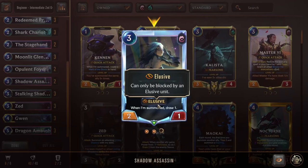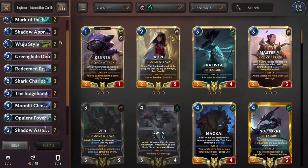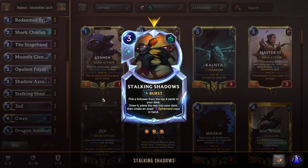The best time to play Opulent Foyer is on defense turn 3 when you're attacking on evens — because you can play the Foyer on defense 3, get the Ghastly Band right away to use it to block and deter the opponent's attacks, and then round start turn 4 you get another Ghastly Band. That's a really good curve — Foyer on 3 into Gwen on 4 — and that feels absolutely insane. Next we have Double Shadow Assassin — another Elusive unit that draws 1. Really cool, can use this as an Elusive Hallow holder if we're not on Duo or Apprentice, and we also get the plus 1 draw. Next we have Stalking Shadows — a 3 mana burst speed spell. Pick a follower from the top 4 in your deck, draw it, and create an exact Ephemeral copy of that card in your hand. A really nice 2 for 1 deal — especially with Ephemeral synergies. We can hit Sharks, we can hit Elusives, really good to refill resources.